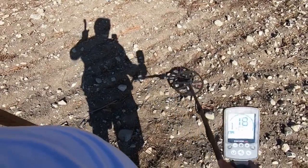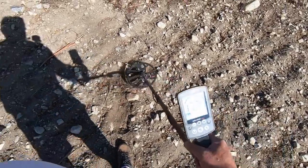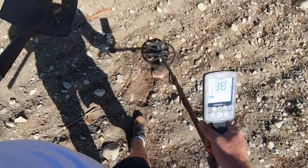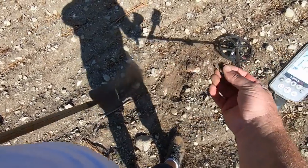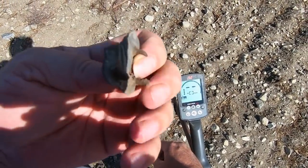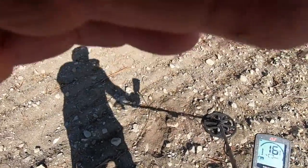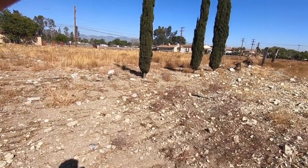We're at 22 — wheat penny could sound like that. Found what it was... it's an old hinge. It's got screws on it but it is old — I can tell. So that's a good sign — we're in the right area. I'm by those cypress trees so we're gonna detect right around them.